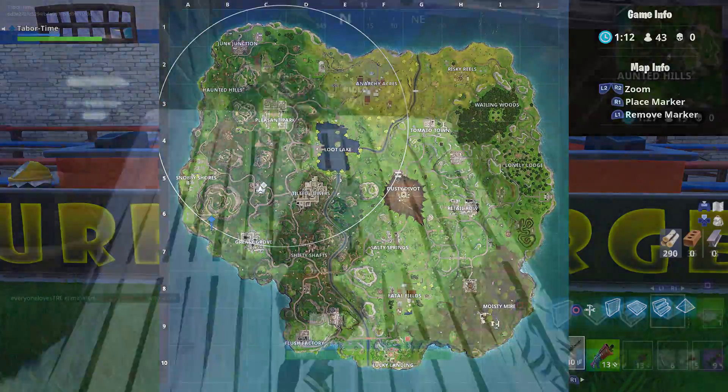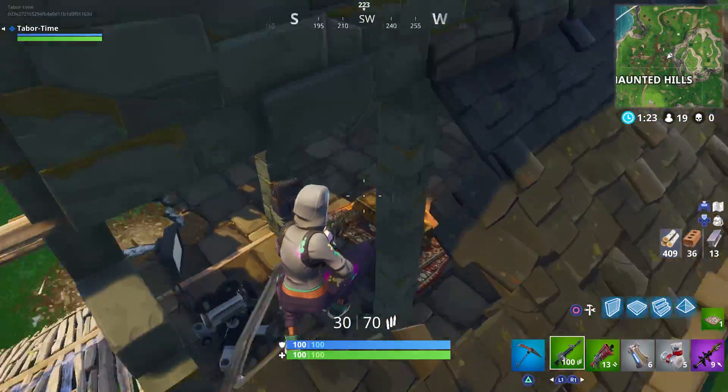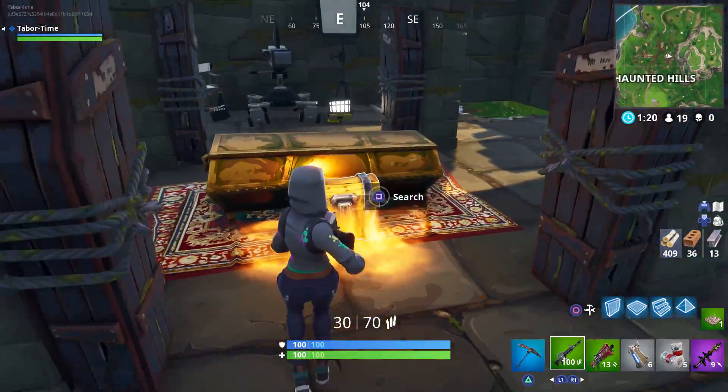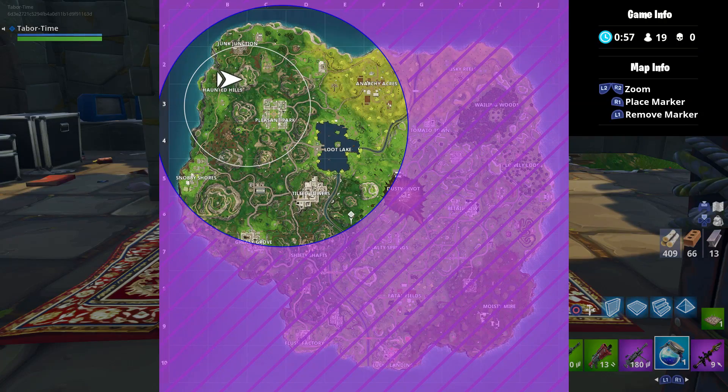Moving on up the western side of the map, the next location is at Haunted Hills. On the east side of this area is a church that has three different layers to it. It's the ground level one that you want to go to, which has five coffins in it. You'll find the camera focusing on this creepy scene, so you can casually interrupt it with a dance break.